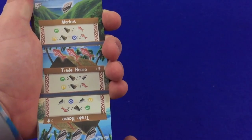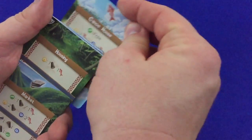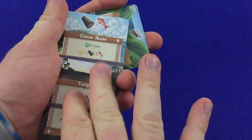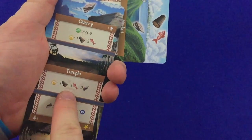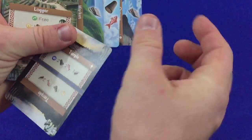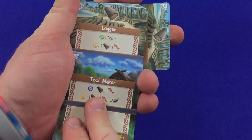Unfortunately we're going to have to throw the trade house in the back — nothing we can do with that. Now we've got the canoe house which will let us activate the market, so we can get some stone going. Nothing we can do with the housing here. Two temples in a row again. Here we go — let's get the canoe house going again. We have stone, log, and fish. This will work — take the quarry for free, and now we have two stones, one fish and one log to upgrade our temple. Let's go there — that goes in the back.